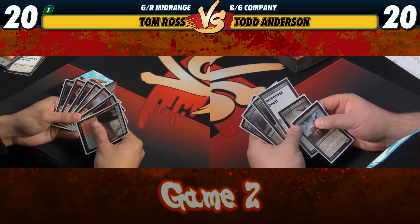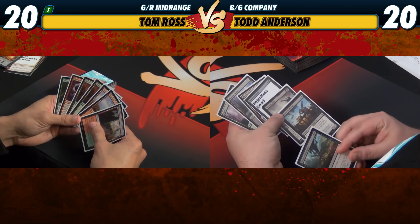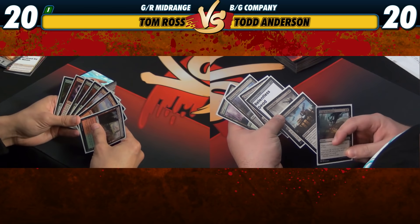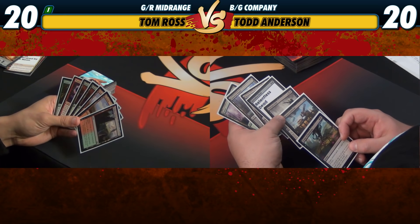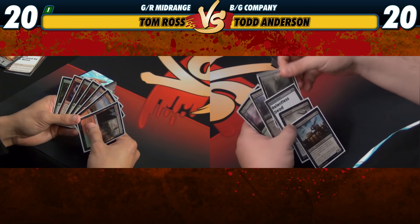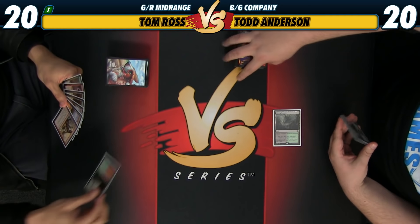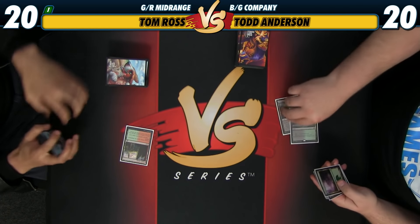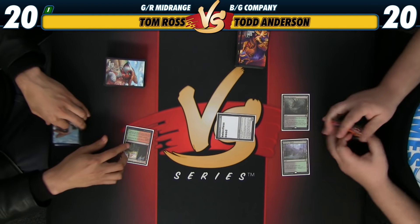Let's take a look at the top card and see what happens. I think I just want Collected Company and creatures at this point with how our hand looks. That card's good, but I think we just have to put it on bottom. I have cards like Chandra and Sylvan Advocate in my deck. So take one, play Relentless Dead, get my beats on.